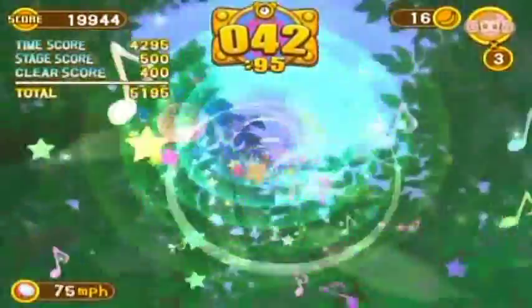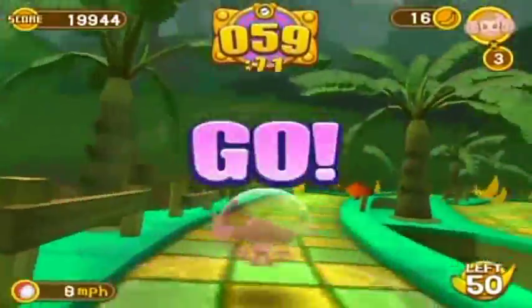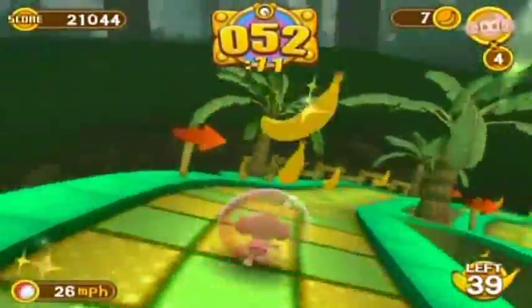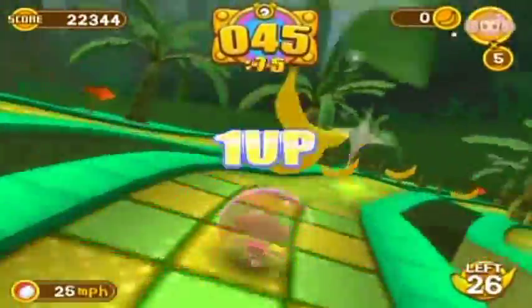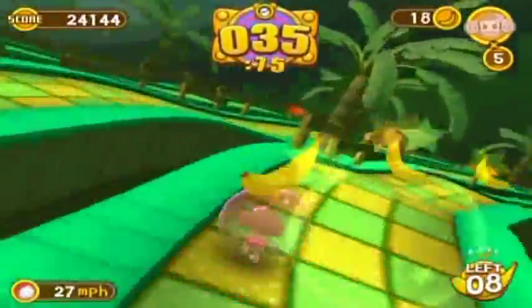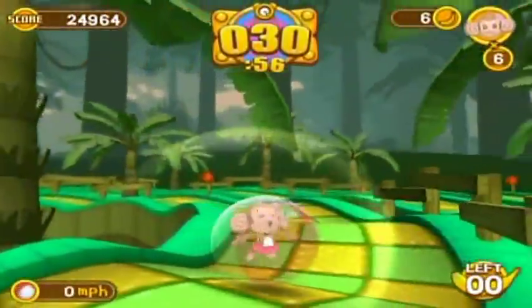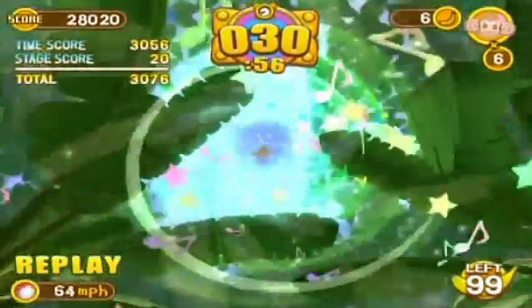I'm getting through these stages with relative ease, except for that one death there — you can't really show off if you fall to your death. We've got an awesome loop here, well, it's more of a spiral — a loop is more vertical, like Sonic the Hedgehog. You'll notice the banana counter up there: when you get 20 bananas, you get a one-up. Getting one-ups is something I definitely recommend for the later worlds to help get gold crowns.